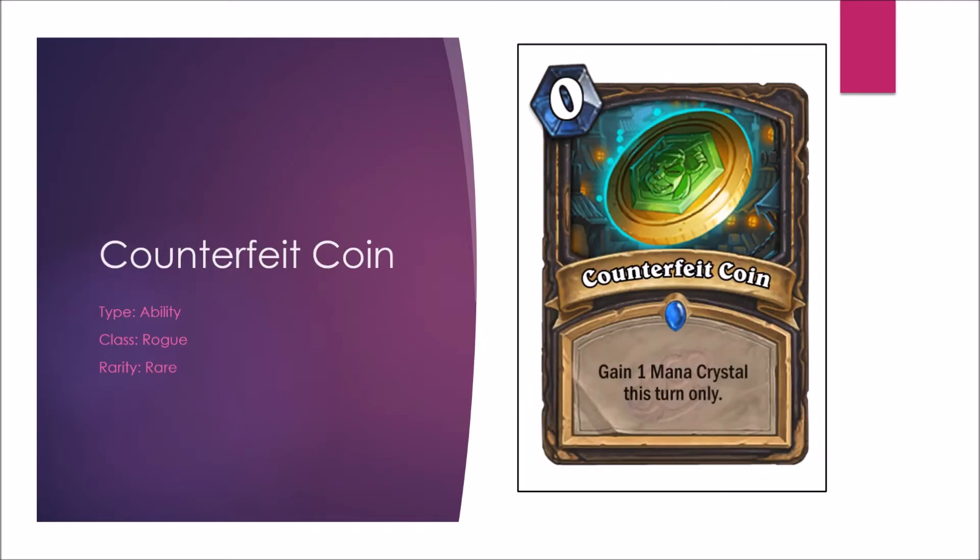Next we have the Counterfeit Coin. As if Rogue needed this — there's way too much possibility. You can use it for combos, ramping — there are just so many ways Rogue can use this to create a powerful board or just gain lethal. In Arena, an extra coin may help you for one turn, but it could also be a terrible draw later in the game. It's certainly a great card for Constructed, giving it an A. I don't even know if I like this being in the game. But in Arena, it's a C-minus — it really isn't that great.